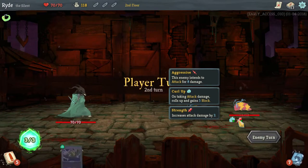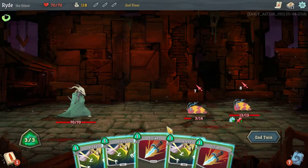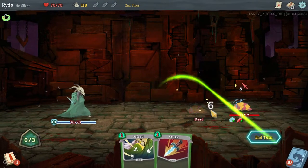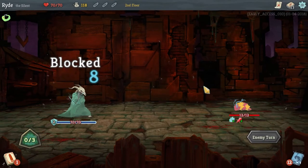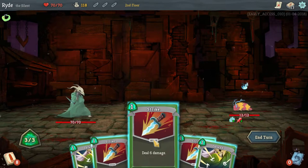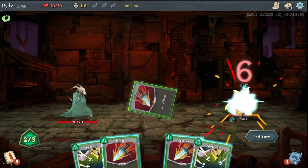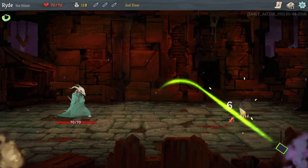He buffed himself with strength, he will do eight points of damage and the other one seven. But I do one, two — ten armor — and one is dead. I will not take any damage this turn either. If I attack him with strike he is going to get five armor, but I have to deal damage to kill him. I have two energy left: one and two. He is dead.